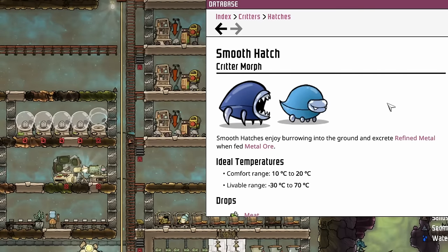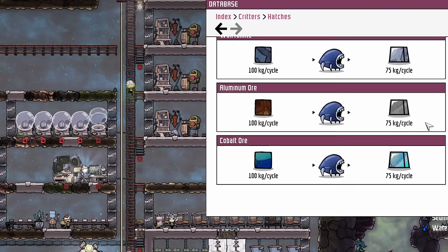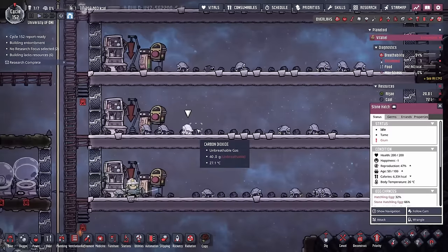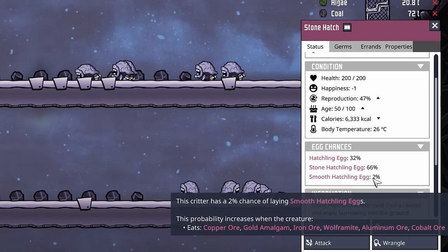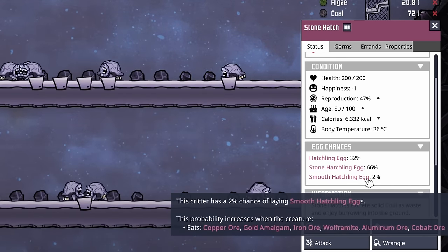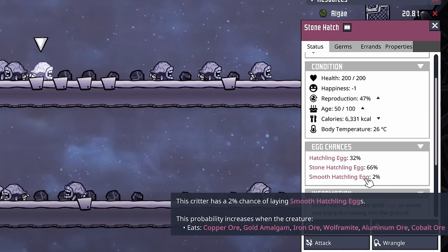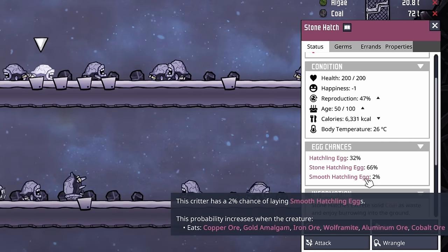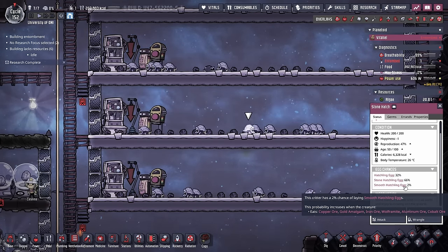One option is we could start ranching smooth hatches. Smooth hatches are unique in the fact that they don't produce coal — rather, when they eat an ore they produce refined metal, and they do it at a 75% efficiency, which isn't too bad. By clicking on a stone hatch, we can see that in order to increase the chances for our stone hatch to lay smooth hatchling eggs, we would just need to start feeding them ore. But that's an expensive proposition, because when we're feeding them that ore we're still only going to be getting coal back. So I really don't recommend using smooth hatches unless you absolutely have to.